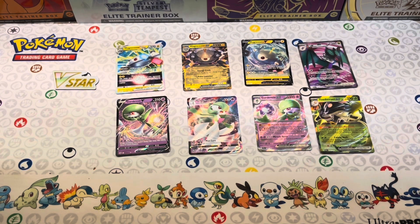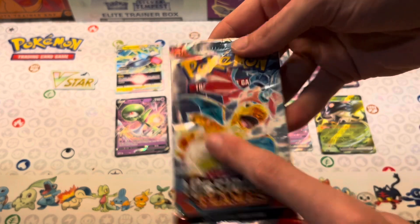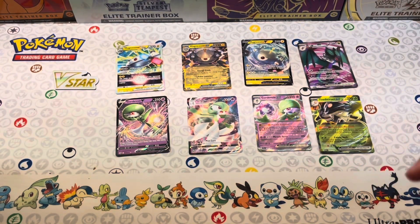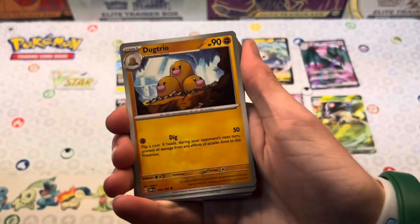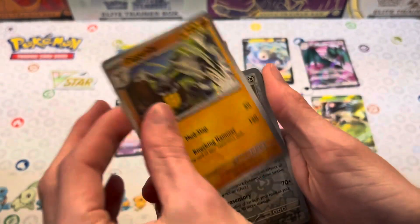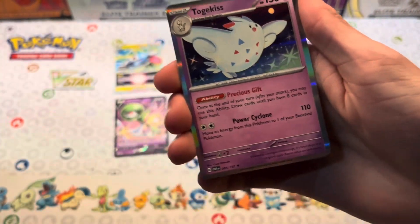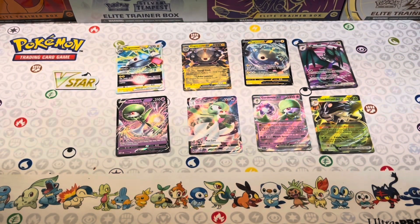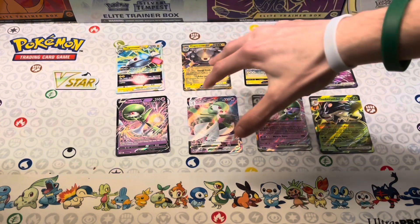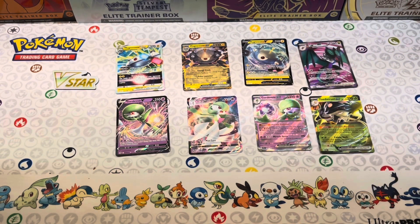Last pack — also Obsidian Flames — let's open this right up and get our Charizard. Here's the code card. We got Glimmet, Tauros, Bellibolt, Shroodle, Braviary, Houndstone, Diggersby, Bronzor reverse, Togekiss reverse — and Togekiss for the rare! Back-to-back Togekiss for the reverse and the rare. We do not want that, but we will take it. Electric Energy following that up. No Charizard, but we did get two hits and six promotional cards — that's a win for me! Hope you guys enjoyed the video, see you in the next one, have a great day.